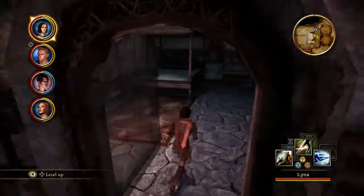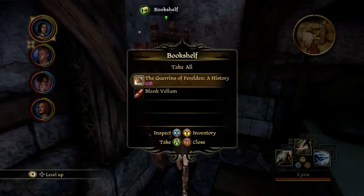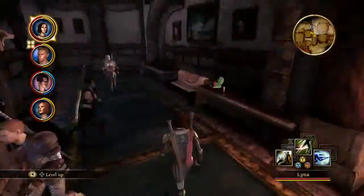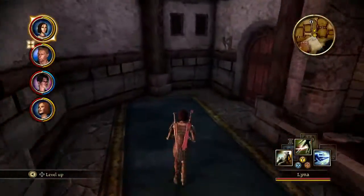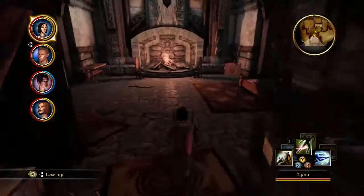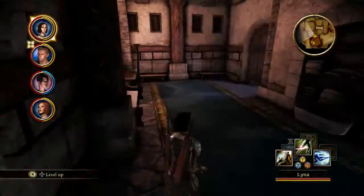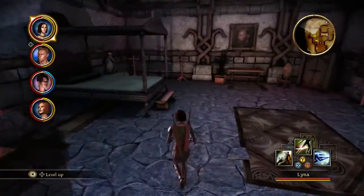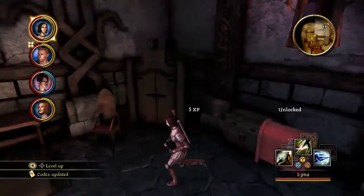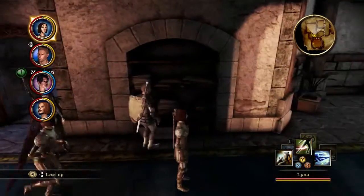Let's check down here — anything in here? Health potion, always helpful, and a book. We'll be able to hand out some gifts back at camp and get even more approval. Done that room, done that room. What else is there? Back here: stone dragon statue, that's good for Alistair. A book on the Tranquil, a silver chalice — this is all good stuff, that's what we need.